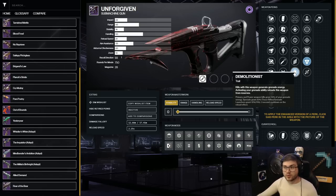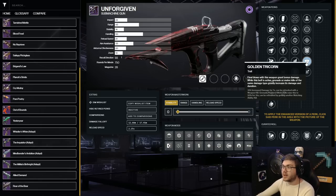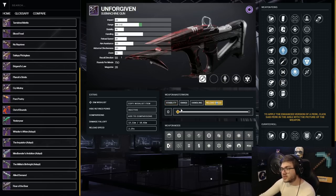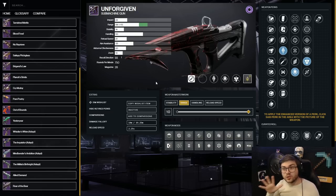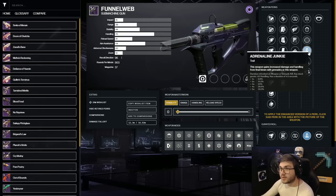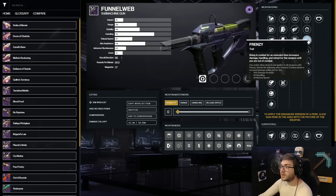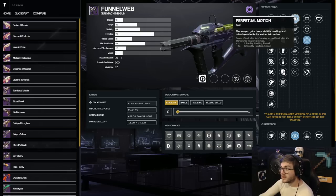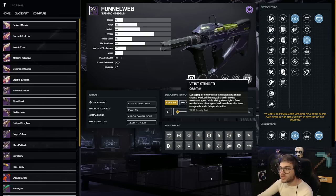With Void 3.0 grenades being very strong and volatile rounds proccing off a specific fragment, getting grenade kills for Golden Tricorn's 50% damage bonus is easy. Always take Armor Piercing Rounds for the 5% damage increase against combatant shields. The Unforgiven drops from the Duality Dungeon. For a free-to-play Void option, the Funnel Web is a world drop or can be farmed from Vise Stinger Engrams this season. There's debate between Frenzy and Adrenaline Junkie — I prefer Adrenaline Junkie since you'll be getting grenade kills anyway. Perpetual Motion with Frenzy is also great as it nearly maxes out reload speed.